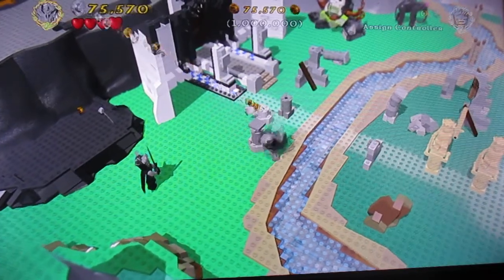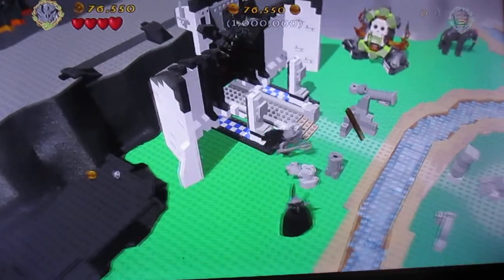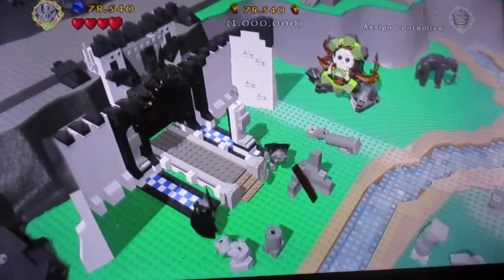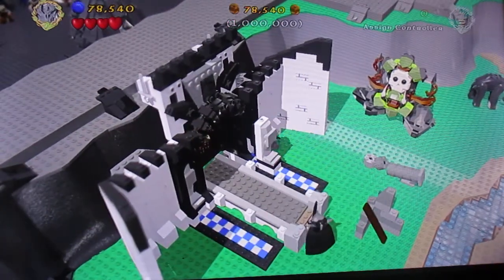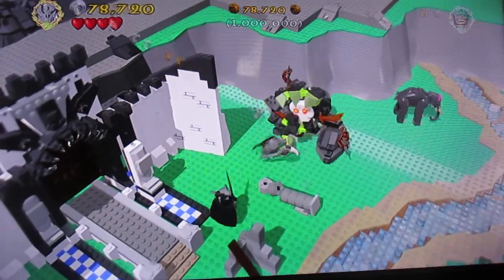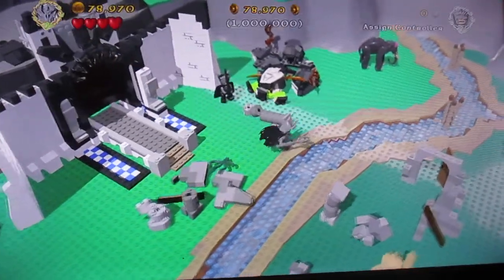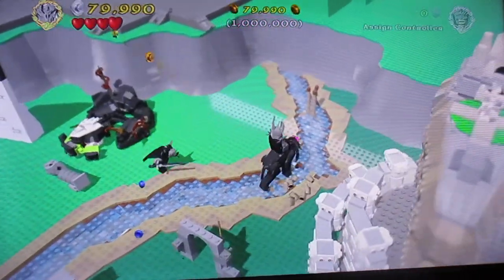You go to Rivendell and there's a waterfall, and you have to go through into the secret cave. You have to push this — it won't push. I don't have a lot of time. This one's hard to do; I was having trouble with it last night too. There's an Oliphant — you can ride it, and he just knocks stuff down.